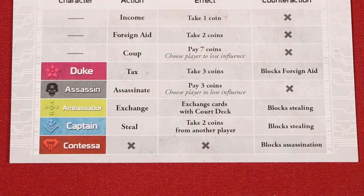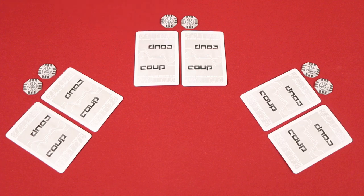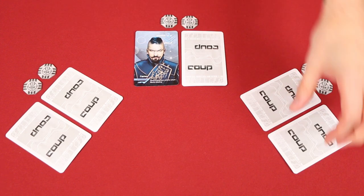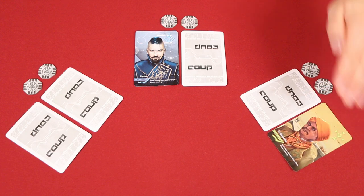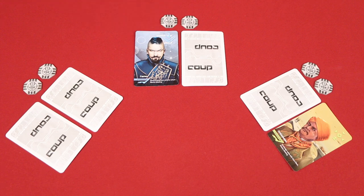On your turn, if you claim to have the Captain, you can use his steal action to take two coins from another player. The Captain also has a secondary ability that blocks stealing. Let's say on my turn I choose to take the steal action, targeting this player — in other words, I'm claiming to have the Captain. I have to give a moment for any player to challenge me. Maybe this one speaks up and says, 'Rodney, I don't think you have the Captain,' in which case we would resolve the challenge as normal. Let's say that I reveal and show that I do have the Captain. This means the player here lost the challenge and they'll have to reveal one of their characters, losing one influence. Now, before I resolve my ability to steal, I once again have to give another moment, because the person that I am stealing from — and only that person — may also claim to have the Captain in order to use the Captain's ability to block stealing.